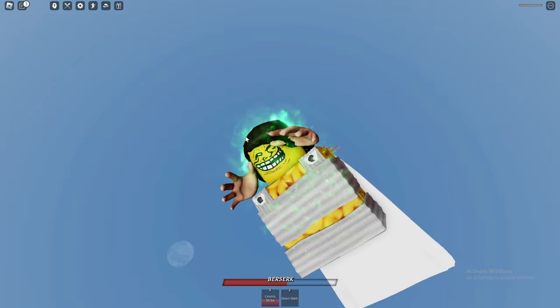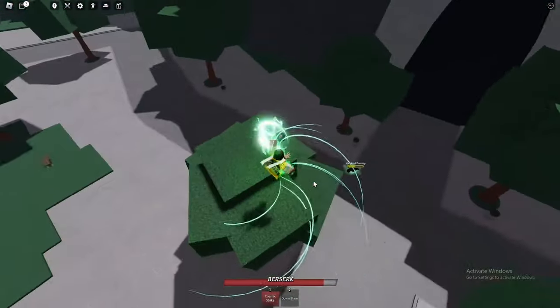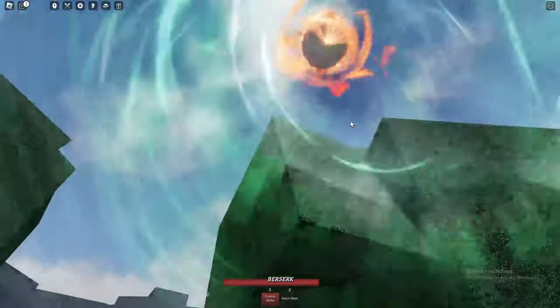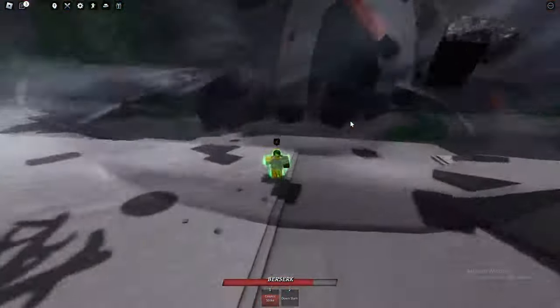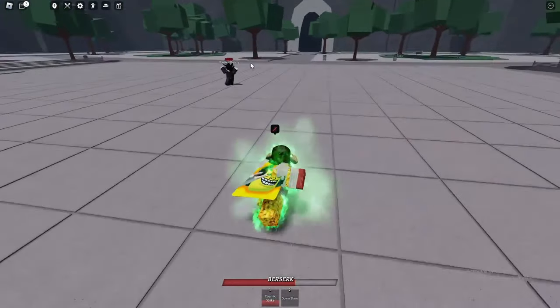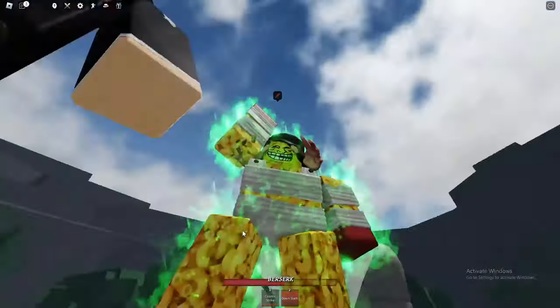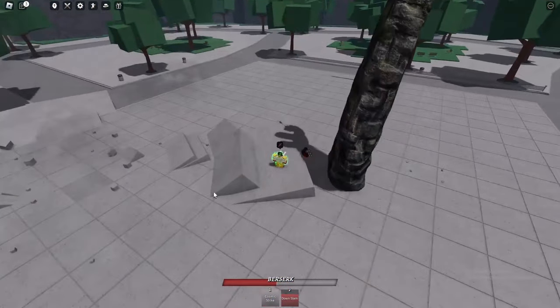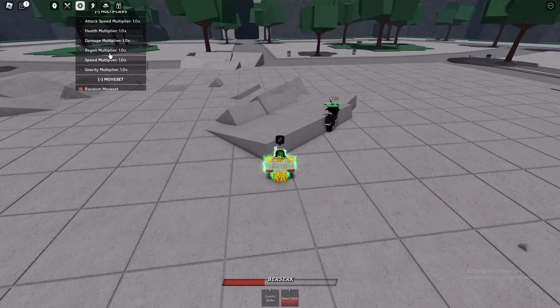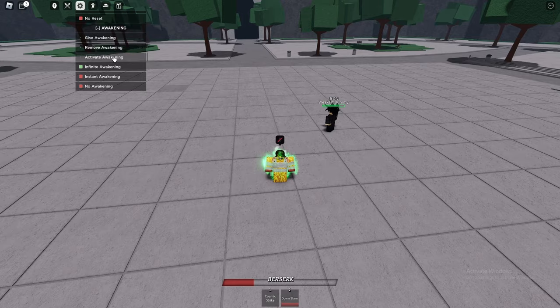That is actually crazy. So first we have the classic cosmic strike — just jumps up, he's kind of stuck, and then oh my gosh that move is insane! But now we have a new one — down slam. I need to see that again.